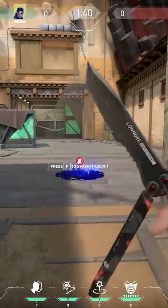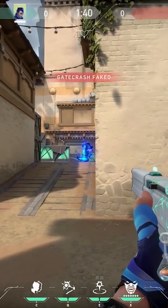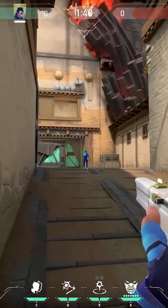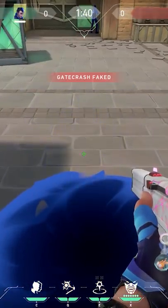If you want to fake the enemies out, place down your clone, cast your Gatecrash towards your clone, and when they are on top of each other, cast them both. Now it looks like you teleported, but in fact the clone teleported. There does appear a blue spot on the ground, but maybe the enemies won't notice it — and easy flash for you.